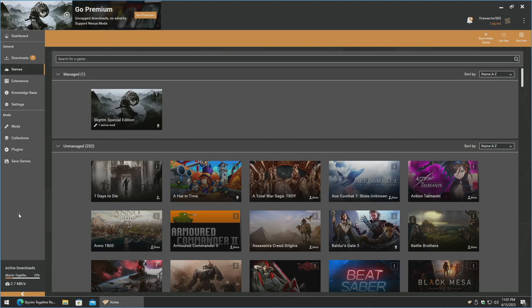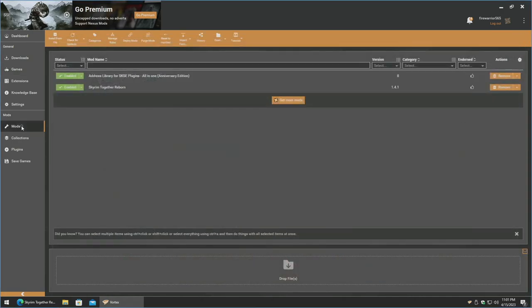Give it a moment with the slow download. Once you get the 'mod is installed' notification, go to mods and verify that both mods are green and enabled. Depending on when you watch this video the version numbers could be different, but the key thing is that both are enabled and green.